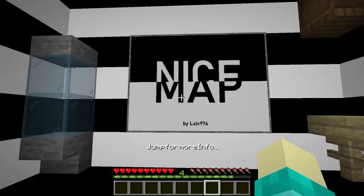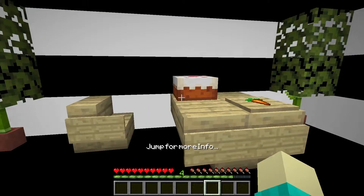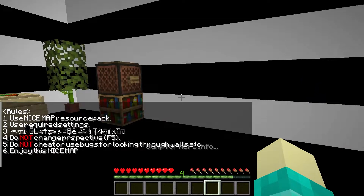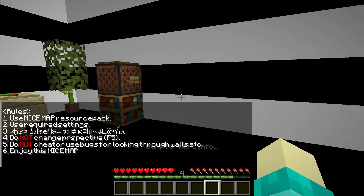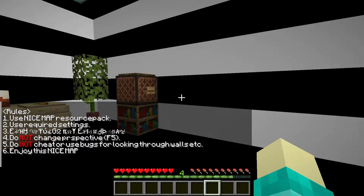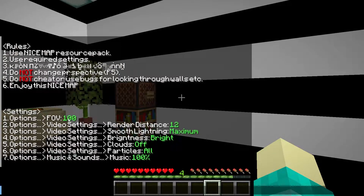It looks like I'm in this room here, and we have a very nice map here. We got a cake here and a carrot. Let's see — jump for more info. So: resource pack required, settings — do not change perspective, do not cheat or use bugs for looking through walls, etc. Enjoy this nice map. Will do. And it looks like FOV 100.